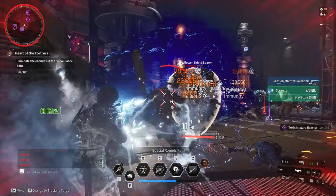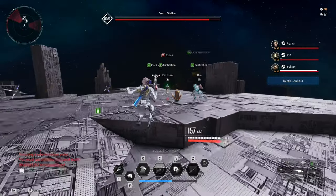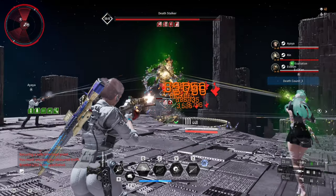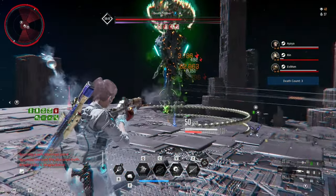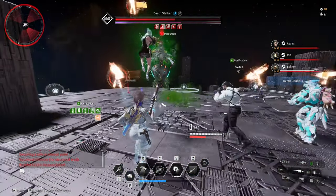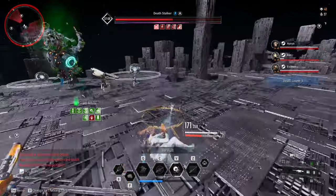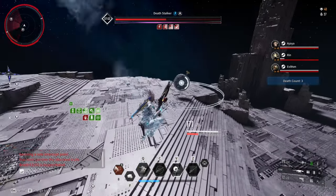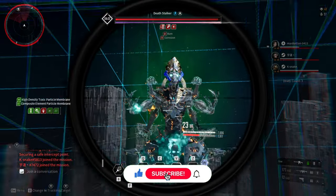Also, Zenith builds are not that good when it comes to the latest colossus. As of the making of this video, Deathstalker is the latest colossus, and I don't think the Zenith build is going to work, since the developers are designing the latest colossus to take less damage from skills, and this boss requires you to move and dodge a lot of mechanics. Immobilizing yourself by using the Zenith skill makes you an easy target, and Deathstalker is one of the unique bosses that forces you to use shield modules, making the Zenith build almost impossible to put together.